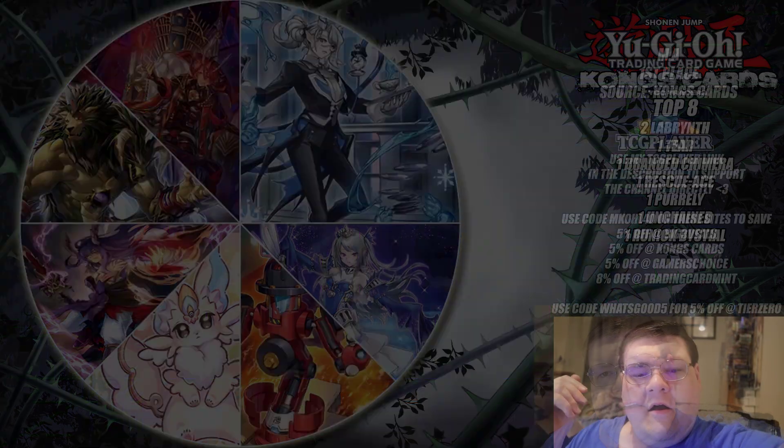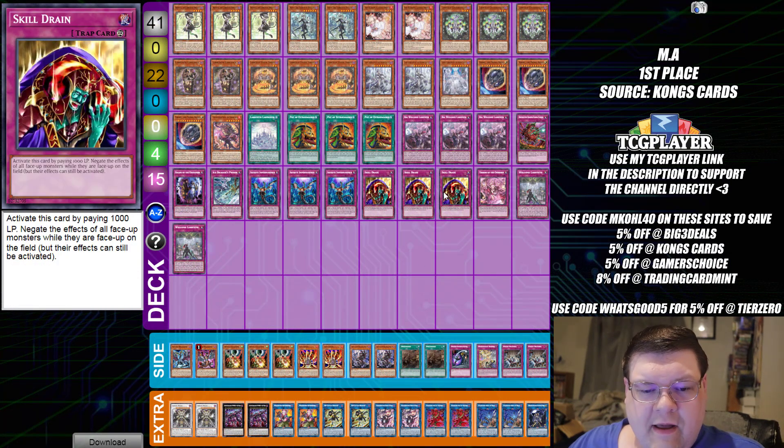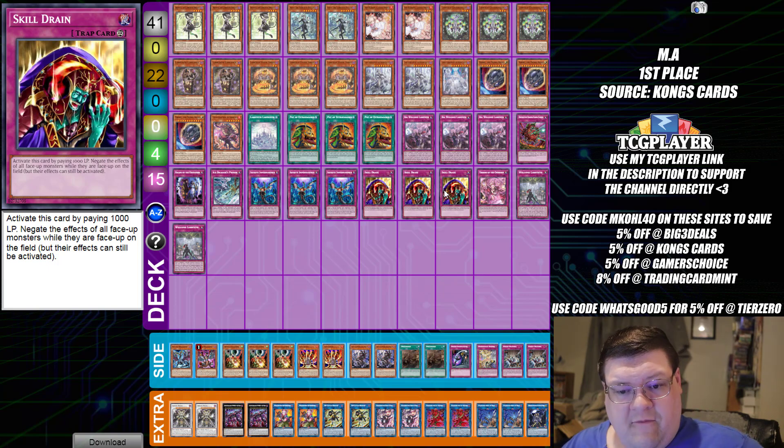Let's move on to the deck lists. Our event winner here is Labyrinth sporting triple copies of Skill Drain — not something I've seen many Labyrinth duelists do. But the fact that this deck can keep up with the meta using a little degeneracy makes me think a lot of people need to consider maining Skill Drain, because it lets you blink out much of the meta and proves how strong Labyrinth can be with good cards.